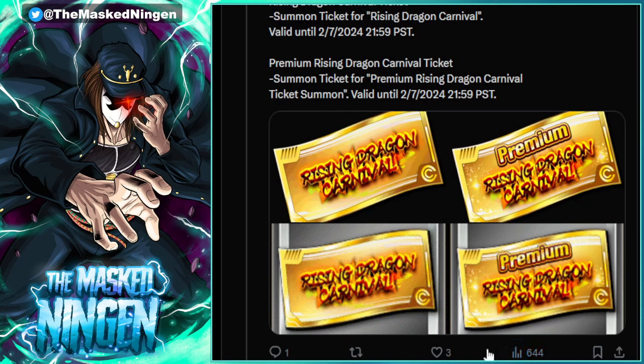That's not confirmed - it literally just shows these tickets have been added to the files. Global seems to pretty consistently get purchasable tickets for basically every banner now, which is good if you're a spender going after a specific unit, because it means you can potentially get them with the tickets and all the stones you've saved can go towards whatever the next banner is. Tickets usually are good value for spenders - when you add up the price versus the number of units you can summon compared to buying stones, the tickets work out cheaper. The difference is tickets can only be used on that specific banner.